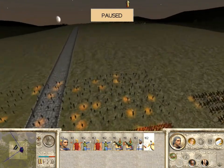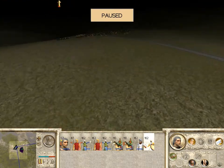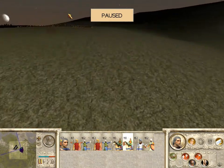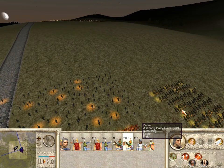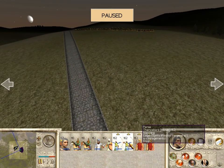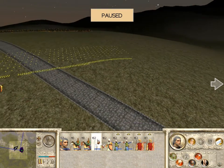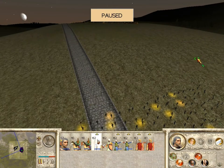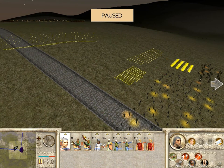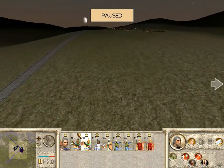The bad news is they have a hill advantage, which really stinks because they have some decent missile units. I'm going to bring up my cavalry on loose formation since they might get the initial shots. I'll bring up my Thongrabata and my spears behind, and leave the rest back for now. I'll have them all run up. These guys are on loose formation so we're going to charge them up to the hill as well. I want to take them off fire at will — I want to save them for that General's Bodyguard.